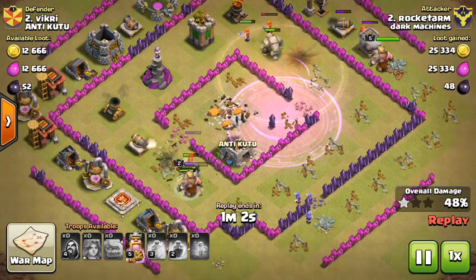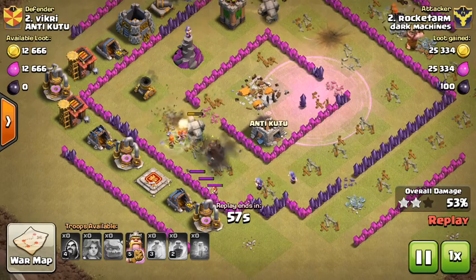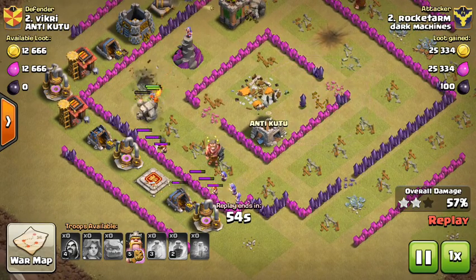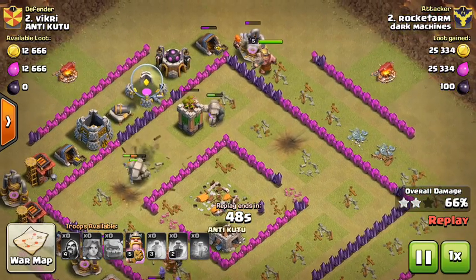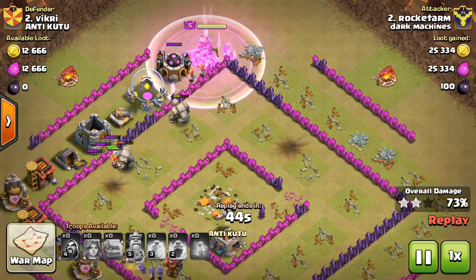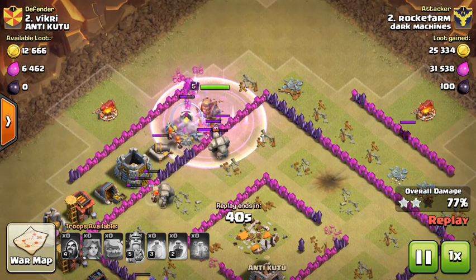He already took out the town hall - he's doing a lot actually. There go some valkyries. Oh, bombs! Then he takes out the wizard tower. Now he activated the Barbarian King's ability.